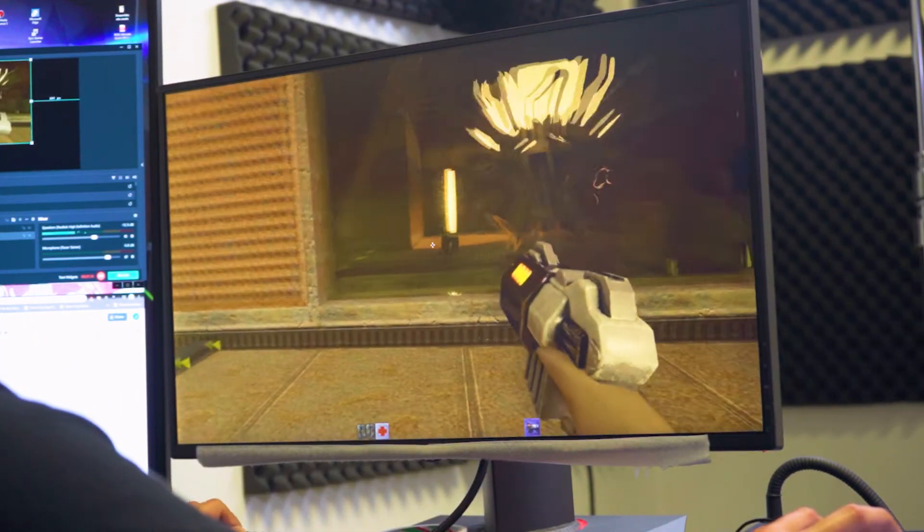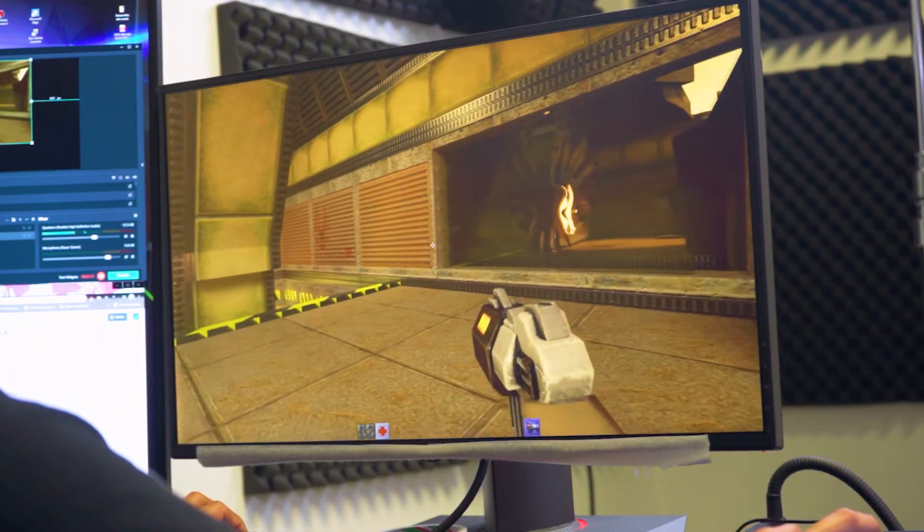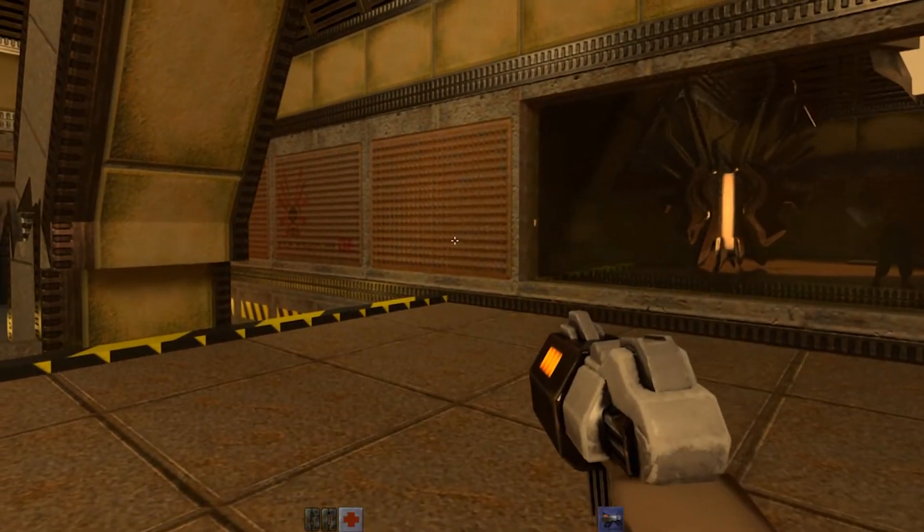We have reflections here — you can see my character moving around. And then also, when I shoot my gun, you'll be able to see it streak across.